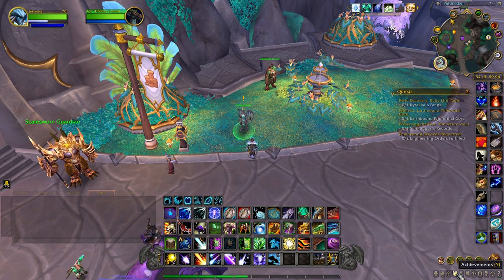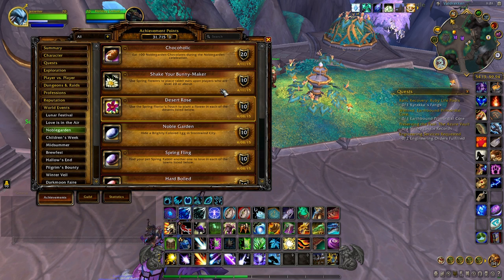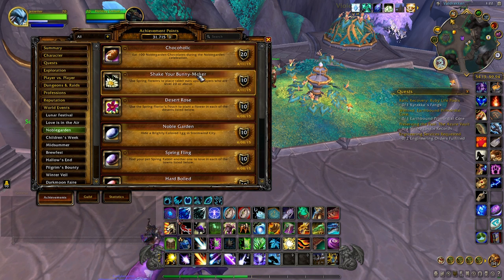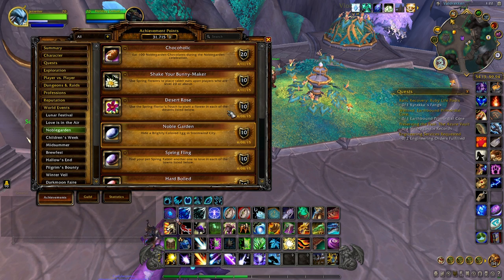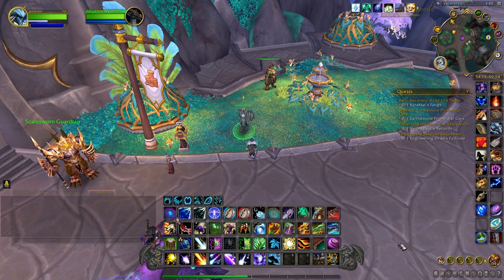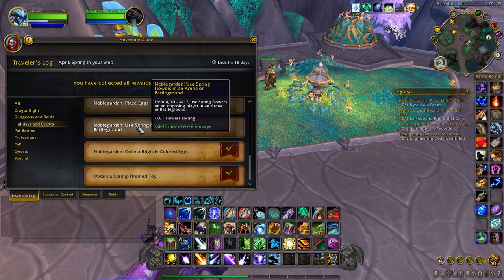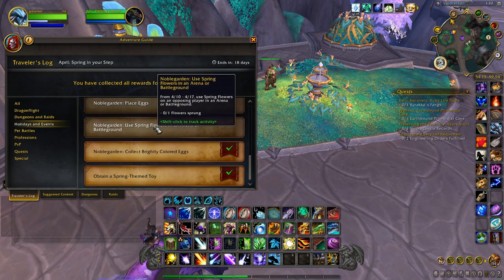If you're an achievement hunter, go into your achievement book, go to World Events and Noble Garden, and you'll notice there's a handful of achievements you can complete during this event. Most of these achievements are pretty straightforward, but if you have any questions just leave a comment below and I'll help you. Also, if you go into your Adventure Guide you can collect 450 Traveler's Log points towards your monthly Trading Post prize — just go to Holiday Events and look for the Noble Garden activities.